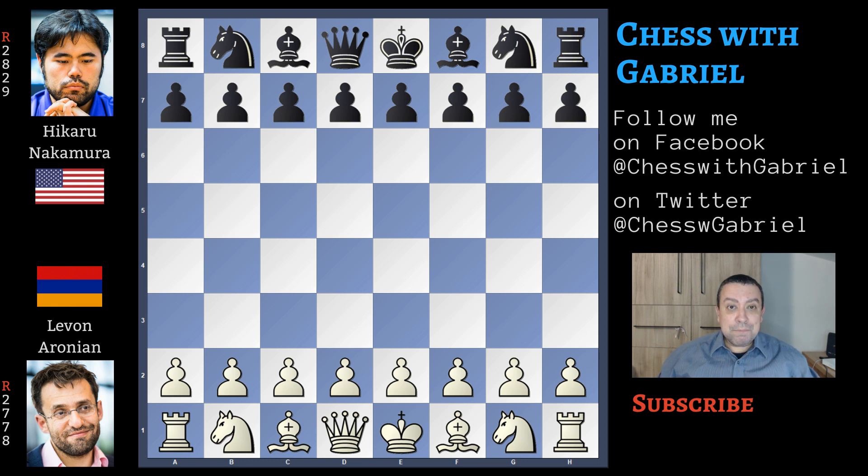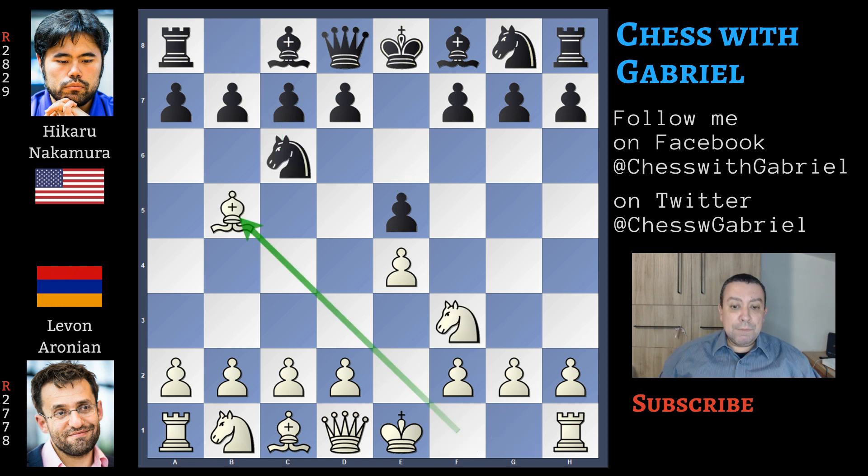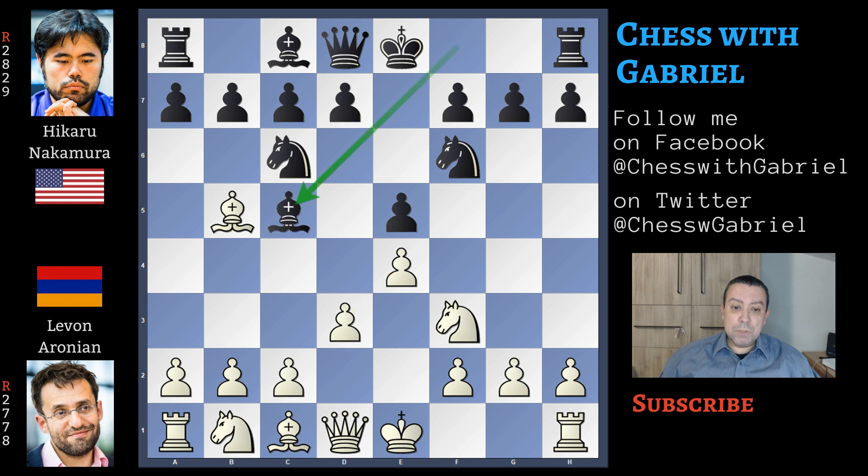Aronian with the white pieces must play to win. Let's get started. So Aronian opens with e4, Nakamura answers with e5, Nf3, Nc6, bishop to b5 — the Ruy Lopez. Nf6, the Berlin defense. Aronian goes out of the main lines with d3, defending the pawn, and now bishop to c5.